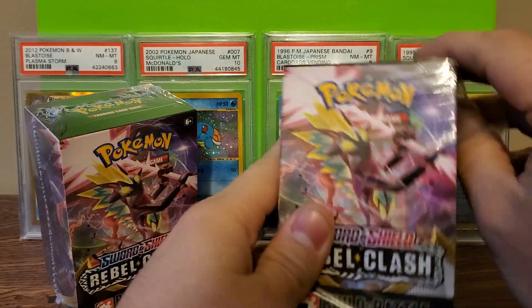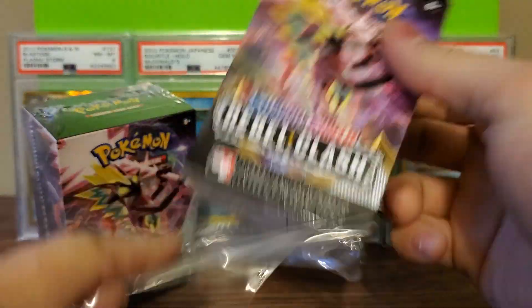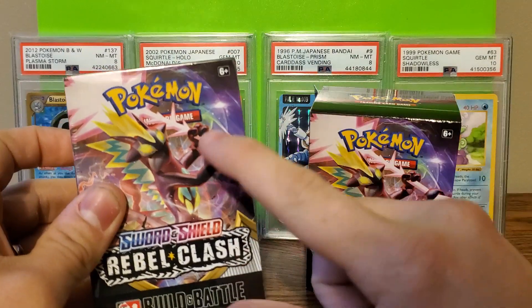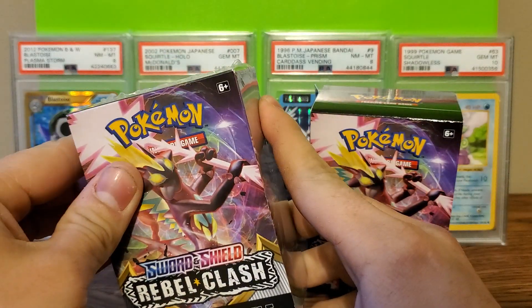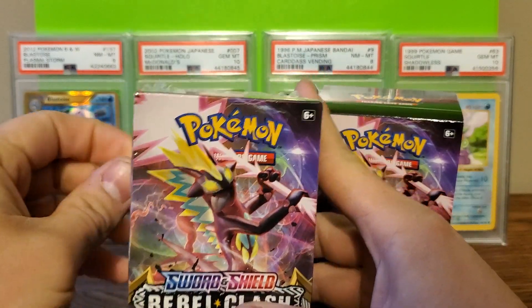But today I'm bringing y'all two Build and Battle kits from the newest set, Rebel Clash. And there's a few cards that I'm kind of looking to get, like Toxtricity. And I think there is a Dragapult as well, if I'm not mistaken. Hopefully I'll pull those.